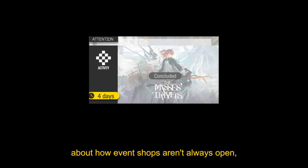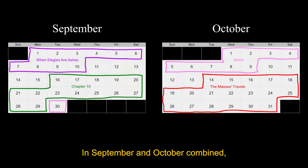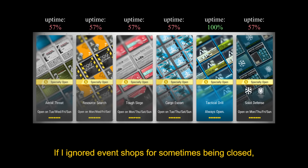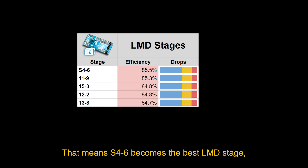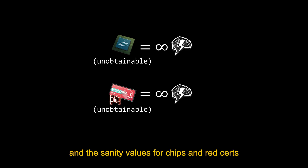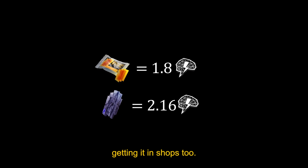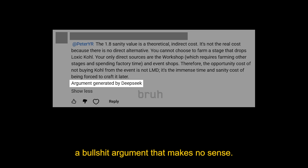Now before you start typing an angry comment about how event shops aren't always open, remember that this spreadsheet only cares about what's best long term, and we get events so often that it's pretty easy to plan around them. In September and October combined, we only had 9 total days where no events were open. If I ignored event shops for sometimes being closed, I'd also have to ignore supply stages for the same reason — that means S4-6 becomes the best LMD stage, 1-10 is the only way to farm skill books, and the sanity values for chips and red certs are now infinite. I know some of you will still disagree with my lower value for coal, and also manganese now we're getting it in shops too. Feel free to debate this in the comments below, but whatever you do, please don't use AI to write a bullshit argument that makes no sense.